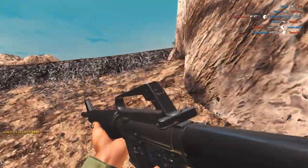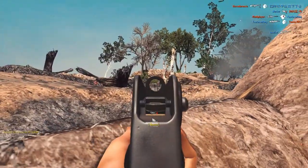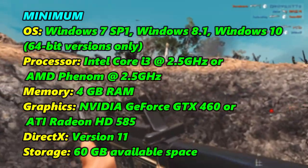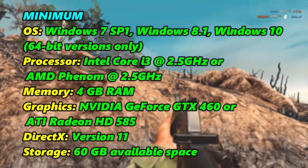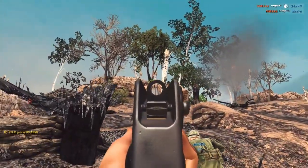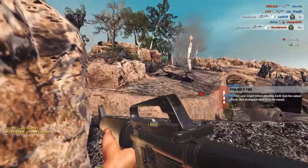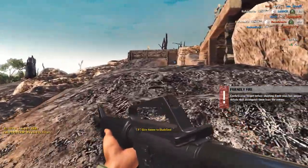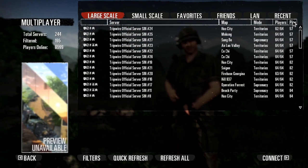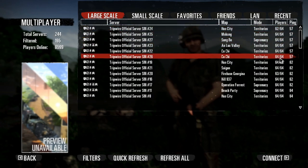Rising Storm 2 Vietnam is 3 years old now, but you need a decent PC or laptop to play this game. These are the minimum specs that you need. You cannot play this game with Intel HD graphics. The download size is around 22 GB on Epic Store, and the installation size is around 60 GB. The game has no shortage of players — there are tons of servers all around the world, and you also get a very good ping. I'm getting around 50 to 100 milliseconds ping on Singapore servers, which is great.